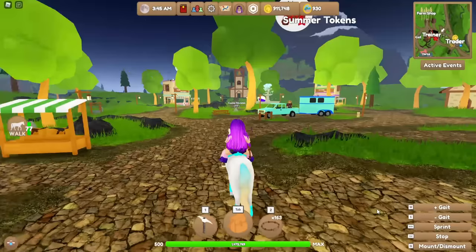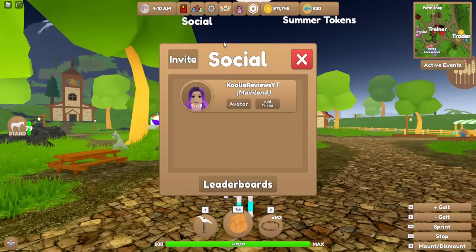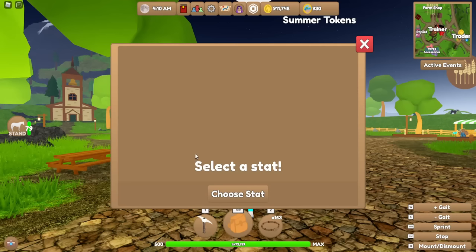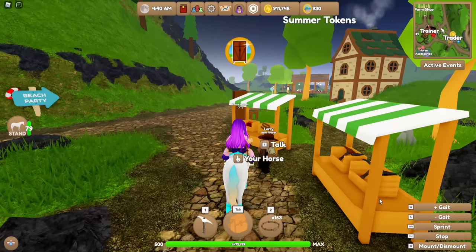I'm currently on mainland and when you come to the center of mainland there has been a huge change. You'll notice that all the leaderboards that used to surround the fountain are now gone. You can now find those in the Socials menu - click on it and then click on Leaderboards. There's nothing on mine because I'm on a private server but they will show up in public servers.